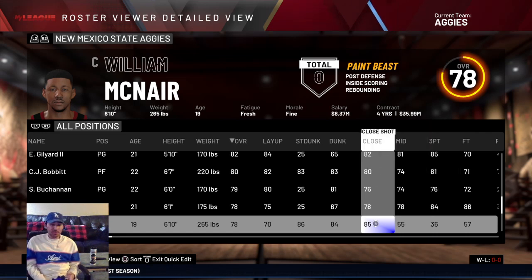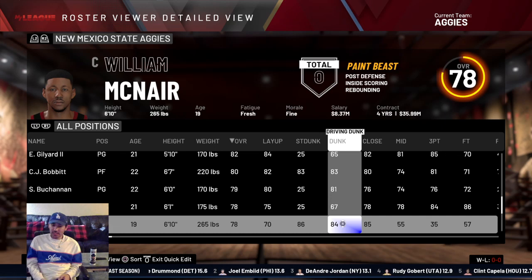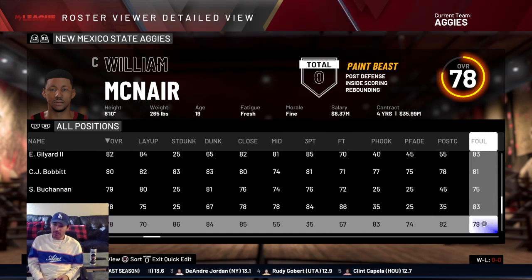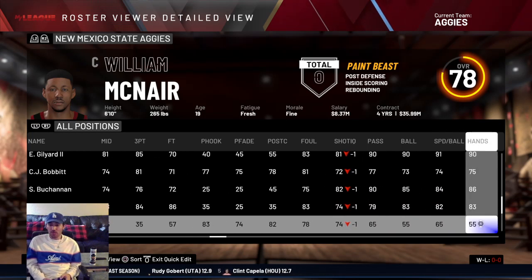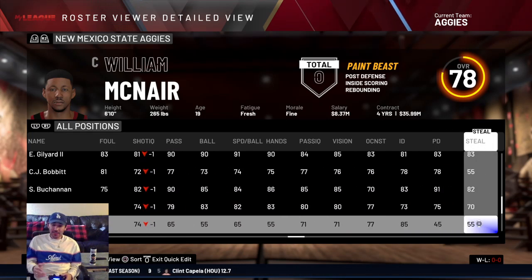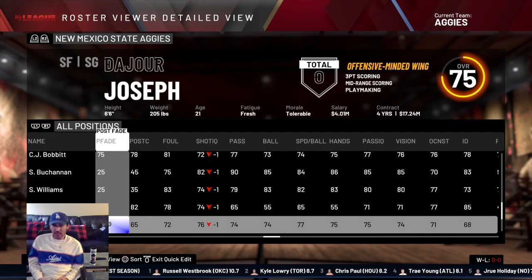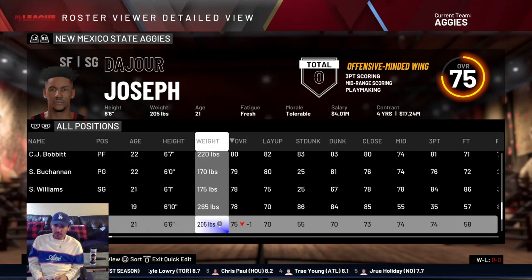William McNair is a paint beast — working down low for close-range shots. His dunking and post hook are up there, and he's 6'10", the tallest on the team. But he's not very fast, has no three-point shooting, and no perimeter defense. Just a guy who thrives down low. At a 75 overall is DeJorge Joseph, who's pretty much average at everything with a 74 three-point rating.